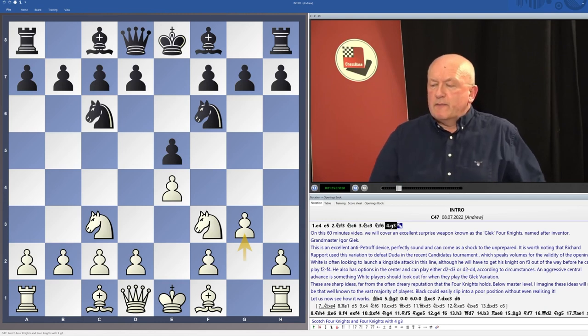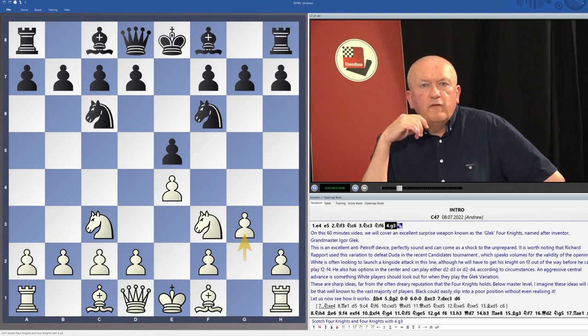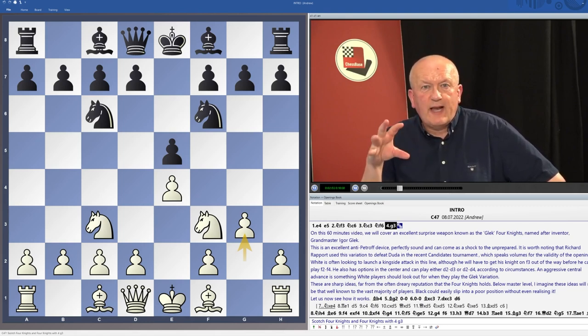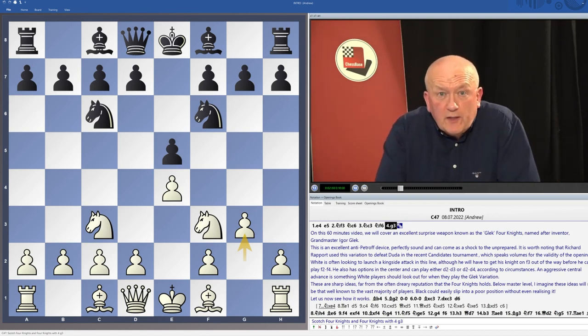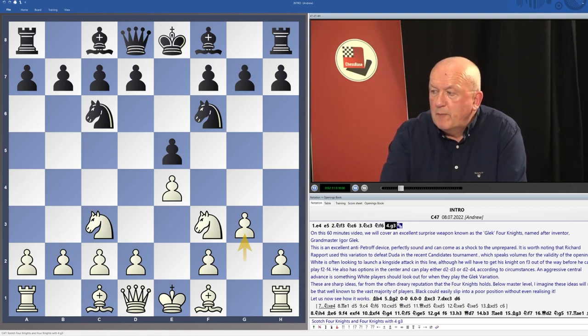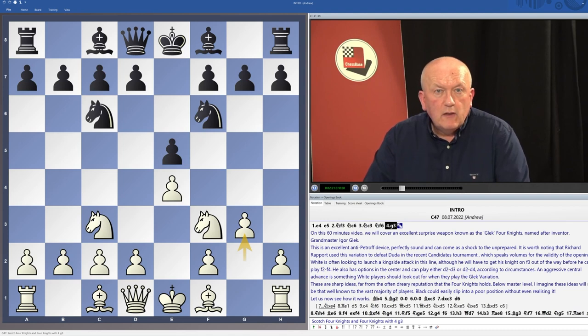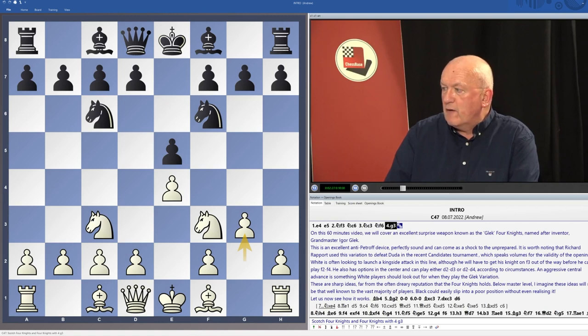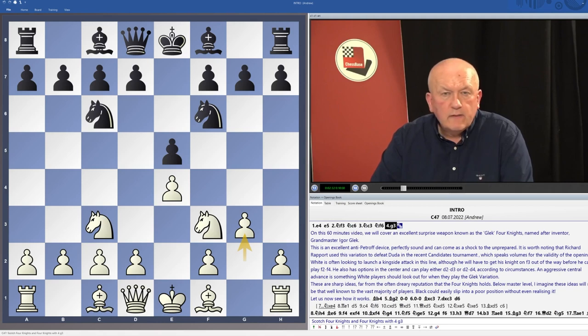So what are white's ideas after g3? It looks like an unassuming move. Well, firstly, white is often looking to launch a kingside attack, using f4 as the springboard for that attack. Of course, he's got to get his knight on f3 out of the way before he can play f4. White's also got some options in the centre — he hasn't touched his pawn on d2 yet — and we often see white playing either d3 or d4 according to what black does. An aggressive central advance is something that white players should always look out for in this variation.